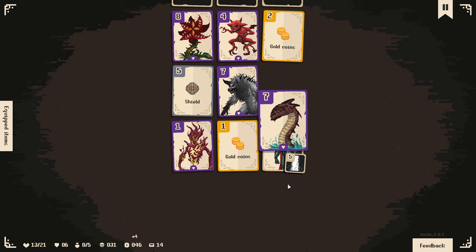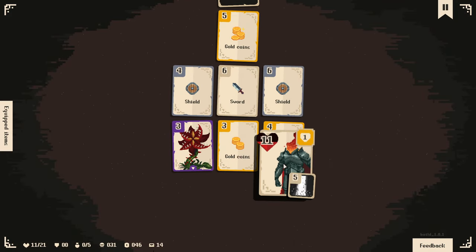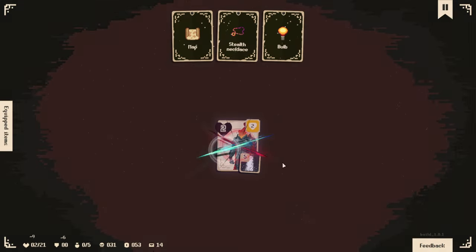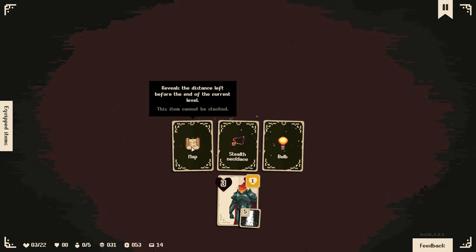Are we going to survive this run? I have a shield right there. Oh we are - but only just. Two health! Good thing we're going to gain quite a bit of health. Did I buy the other Bluehorn? No. I probably should have in the end. One item reveals the distance left before the end of the current level. Another gives times two stealth when starting a level, which isn't terrible. And all healing potion cards cure you of blindness - but we already have immunity to blindness, and there are no healing cards because we've already changed those to swords.